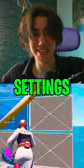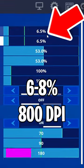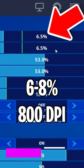You have to apply these pro settings in order to improve your mechanics in Fortnite. Go into your settings, mouse and keyboard. Now for your X and Y sense, choose anything between 6 and 8% on 800 DPI.